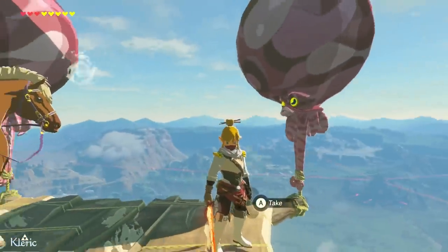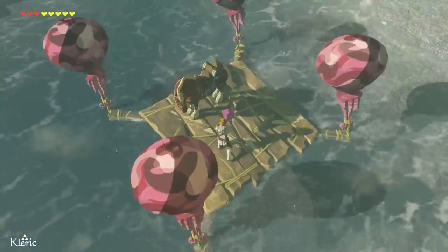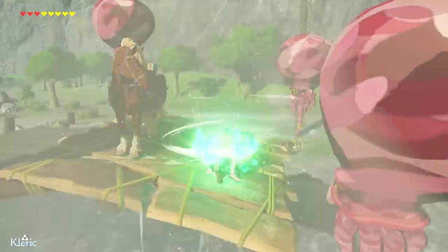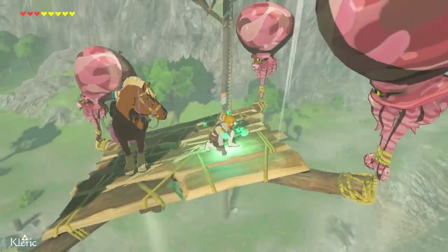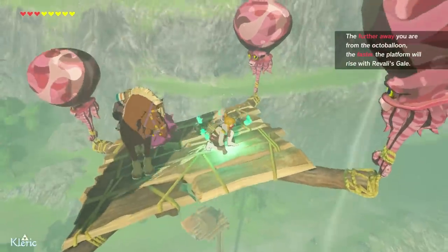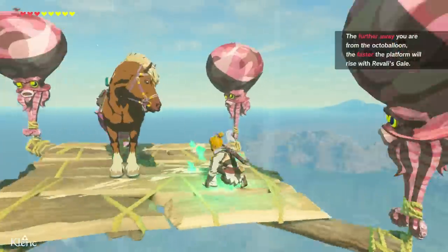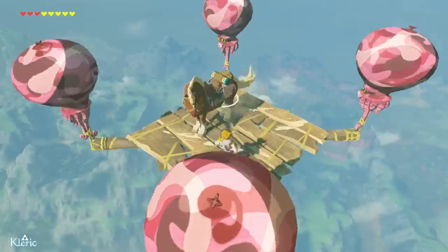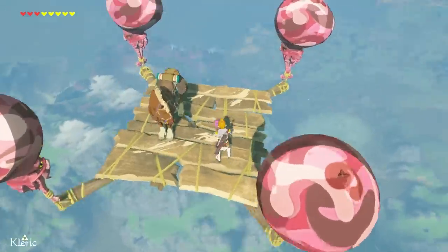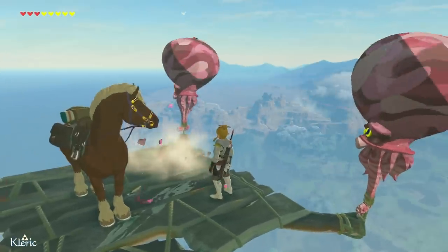If you'd like a stationary sky platform like you just saw, find an Octorock platform in Master Mode, place an Octoballoon on it, and hold down Revali's Gale without letting go to lift it up. Once you reach the peak of the updraft, press B to cancel Revali's Gale. We can keep doing this until we reach 1100 meters, the highest Octoballoons can go without popping, because Nintendo felt like programming what a balloon should do in the low pressure of the sky.